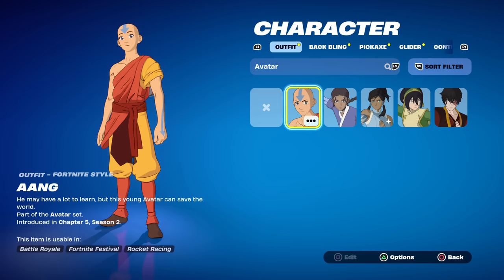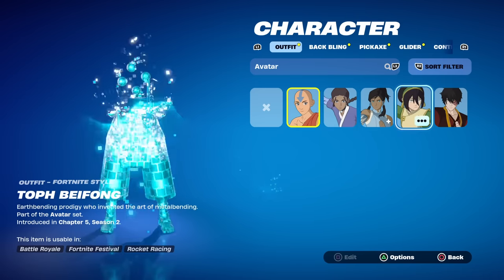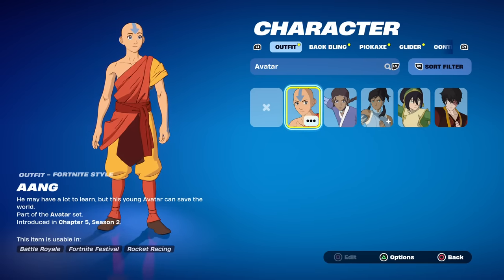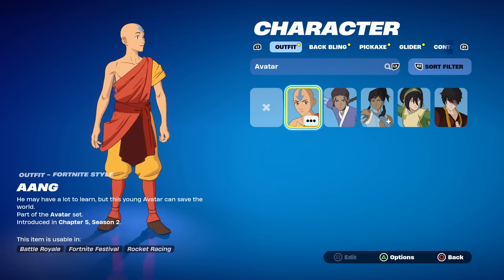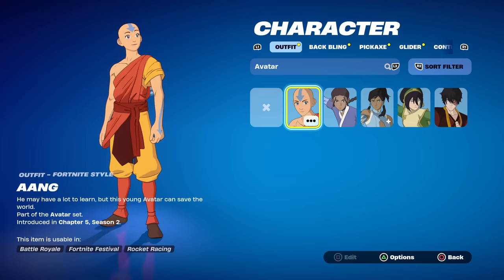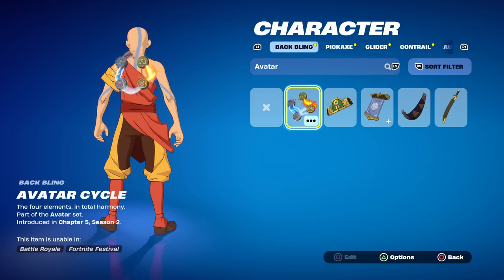Out of all these I would say Zuko as well as Aang have the best colors. Just like some of these other avatar skins — Toph in particular — they made Aang a little taller than he really is, and I know a lot of people were worried about it, but he doesn't look that bad. We'll see what his aim down sights looks like; with Toph it looked really weird so we'll see if it plays like that as well.